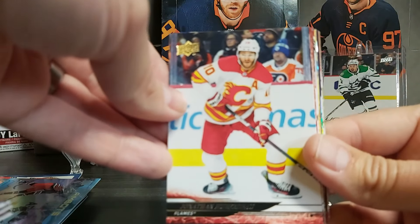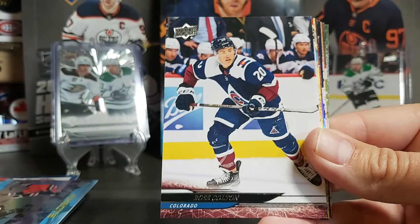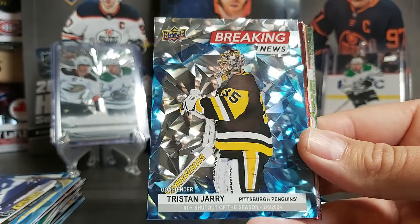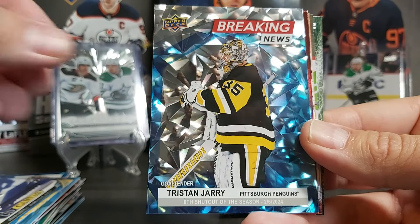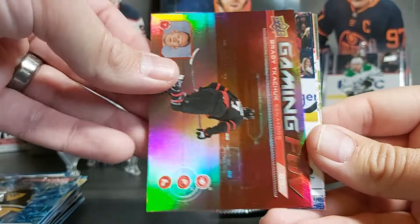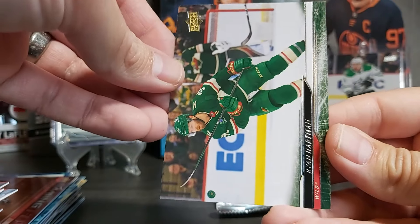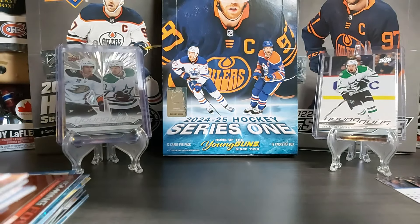The Silver Outburst counts for our Young Gun count. Jonathan Huberdeau — Calgary having a stellar start of the year. Cole Caulfield started with four goals in four games. Ross Colton, Connor Hellebuyck, UD Canvas of Adam Ventilli second year. Breaking News — this is the look without the speckled finish — Tristan Jarry, his sixth shutout of the season with the Penguins. Another Gaming FOV — Brady Tkachuk, collecting penalties this year I guess. Brock Nelson, Riley Greig, Samuel Ersson, Jake Wallman, Ryan Hartman.